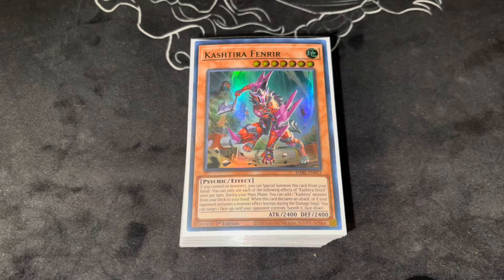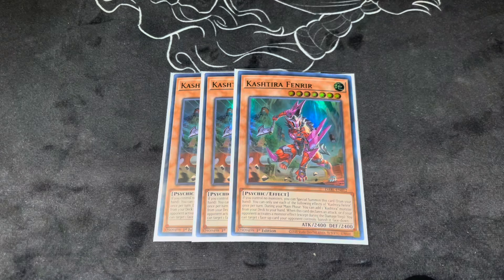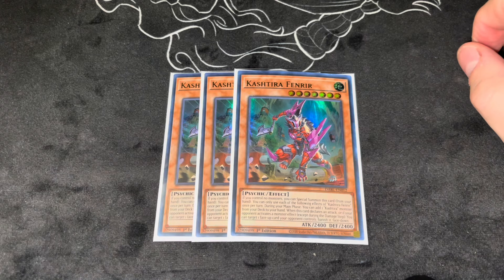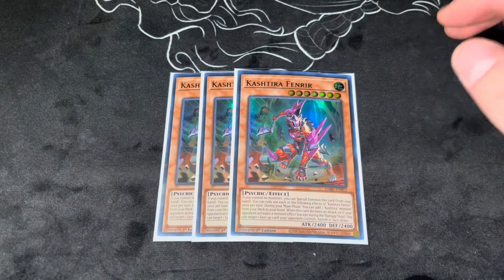Starting off with the main deck, we'll start with the Kashtira monsters. Of course, 3 Fenrir — he searches another Kashtira monster, and then when he attacks or your opponent activates a monster effect, you can target a face-up card your opponent controls and banish it face down. Really good 2400 beater. Everybody knows Fenrir. I'm just talking about my list.